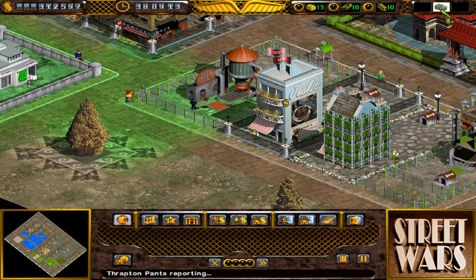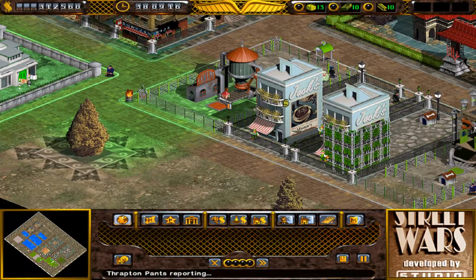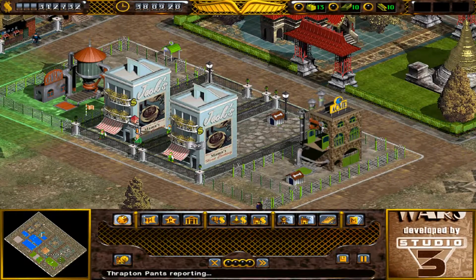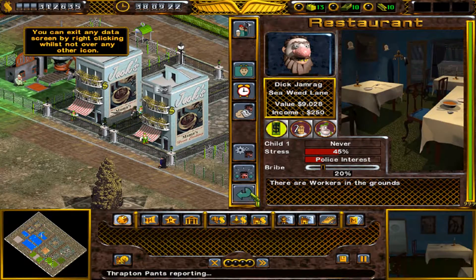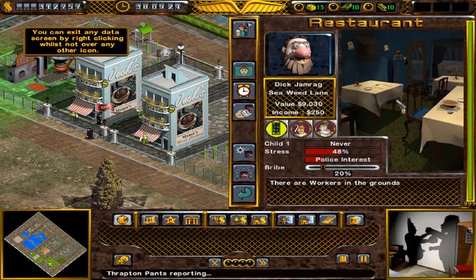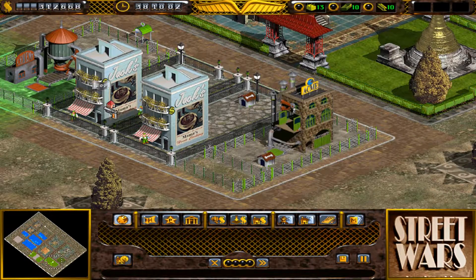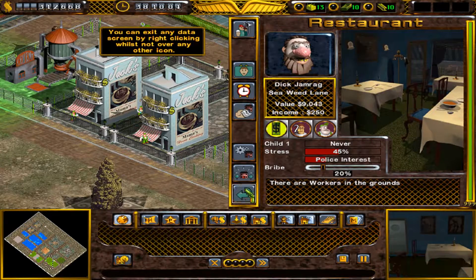What's going on? He can't - that's precisely why, because there's a dog. Police interest. Look, much swankier now. Dick Jamrag - because he's only a level 1 tenant, you can only do level 2 no matter how high you upgrade it by those things. That's just for cash.